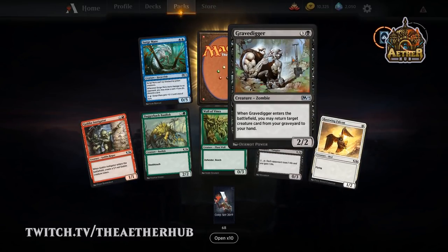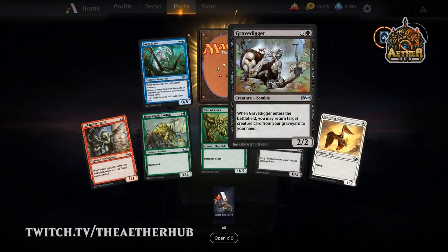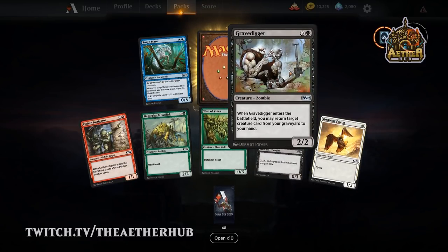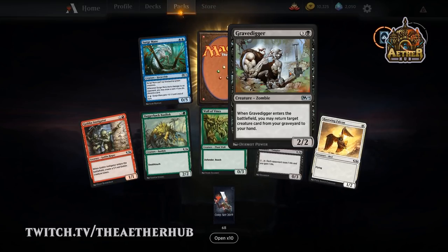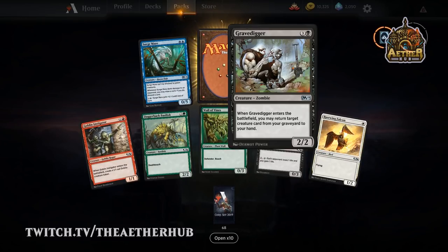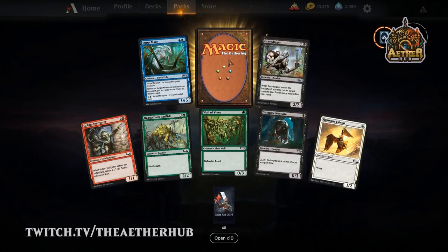Gravedigger — I actually haven't seen him in any packs yet when I've drafted. It's a good Limited card — one of the best. It's a solid staple that's been in Magic for years. It gets your best creature back after they throw their removal at it. Johnny Gage says it's Dampy from Zelda. He's just holding that guy and saying, 'do you even lift, bro?' — and the answer is, I certainly do, bro.